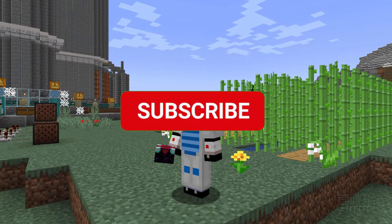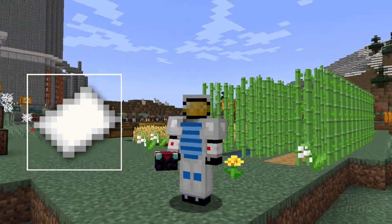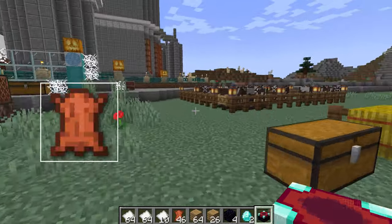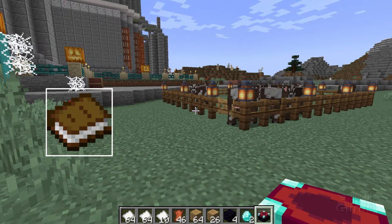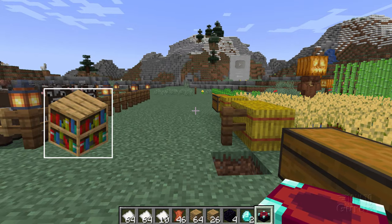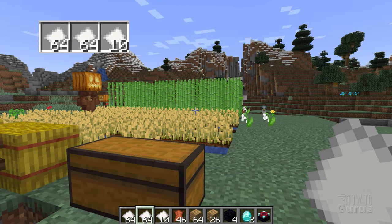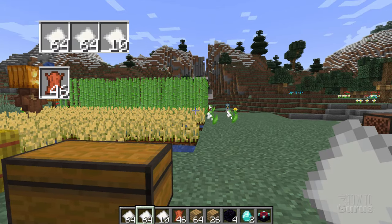The bookshelves require paper and leather, so I have all of that sugar cane right there for the paper. And then right back here I have cows for the leather. So that will give us our books, which we can then turn into bookshelves. We're going to need a lot of paper — 138 at a minimum — and 46 leather. So we've got all that stuff ready to go.